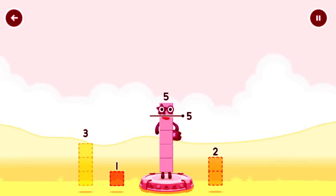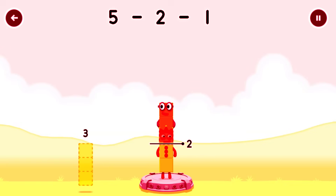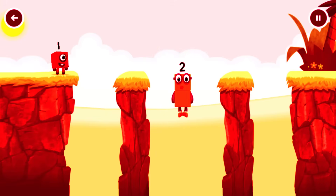Take number blocks away from 5 to leave 2. That's right — 5 minus 2 minus 1 equals 2. Okay, good job!